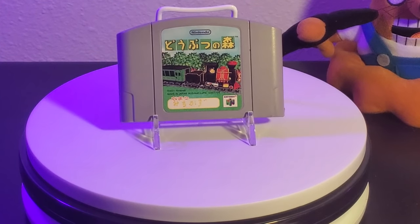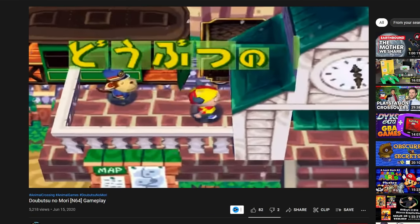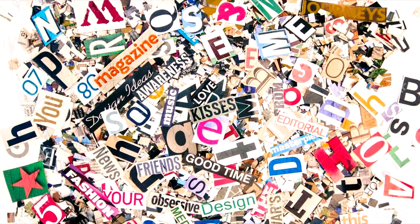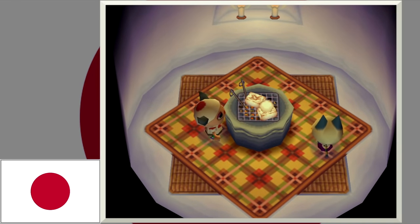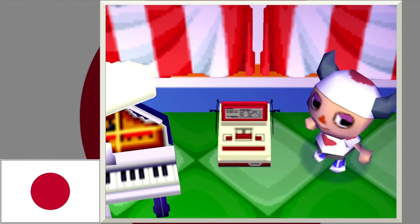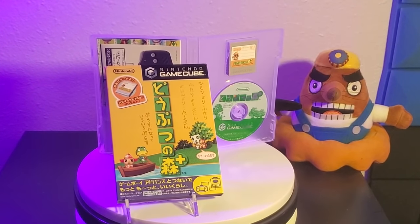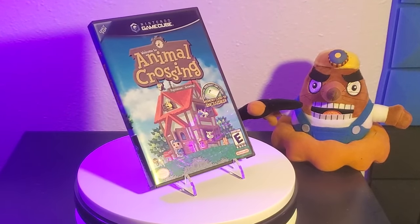Believe it or not, Animal Crossing came out on the Nintendo 64 first, and it was called Animal Forest in Japan. Animal Crossing will always be a massive undertaking for localization, but back then, Animal Forest was a very Japan-centric game with lots of Japanese holidays, Japanese items, and whatever else. But Nintendo saw potential in it and underwent a massive undertaking to bring Animal Crossing to the US.